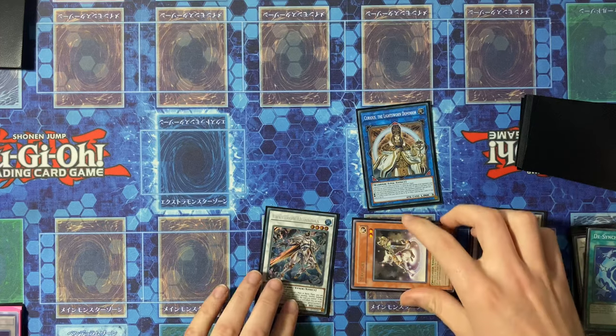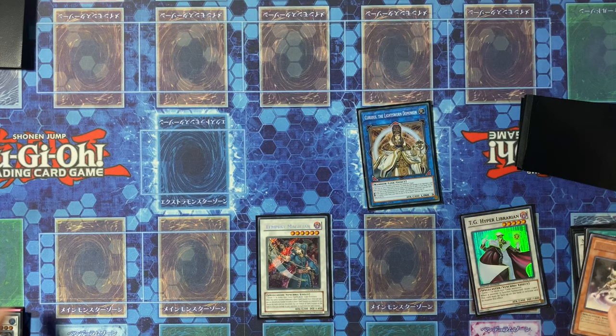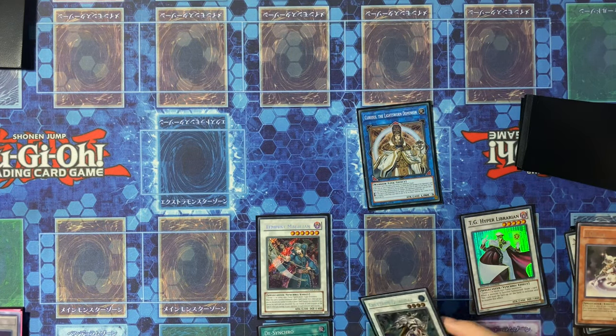Then just repeat — a simple Synchro Summon: Tempest as Chainlink 1, Chainlink 2, Chainlink 3, back you go, out you come, and off you go again.